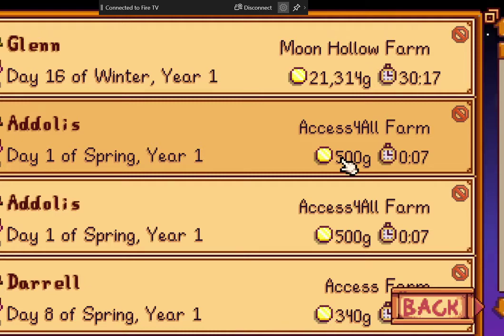Do you want to delete your other Access farm or keep it? I might as well show them how to do this quickly. So we're going to go down one by pressing S. I have two Access for All farms and I'm going to delete one of them.